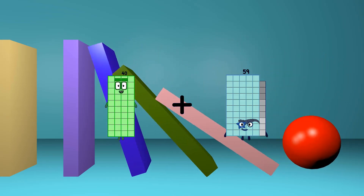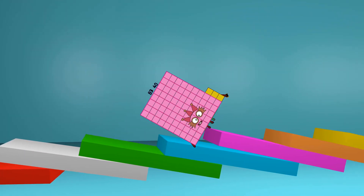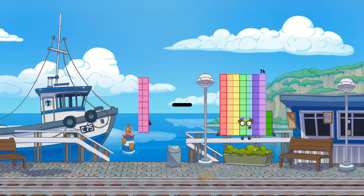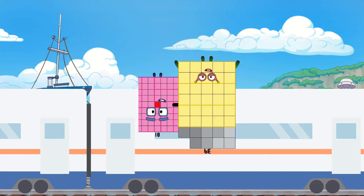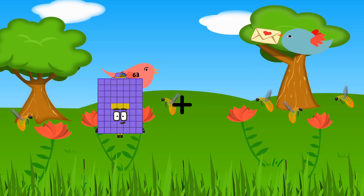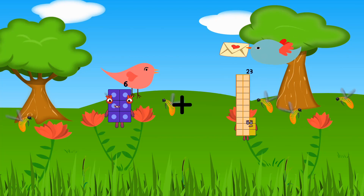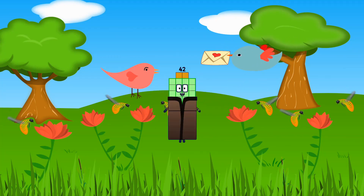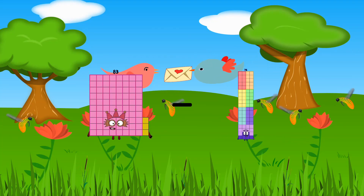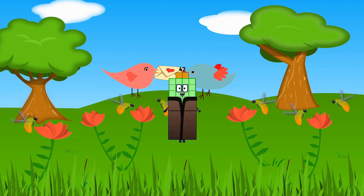40 plus 83 equals 123. 81 minus 39 equals 32. 6 plus 23 equals 29. 83 minus 41 equals 42.